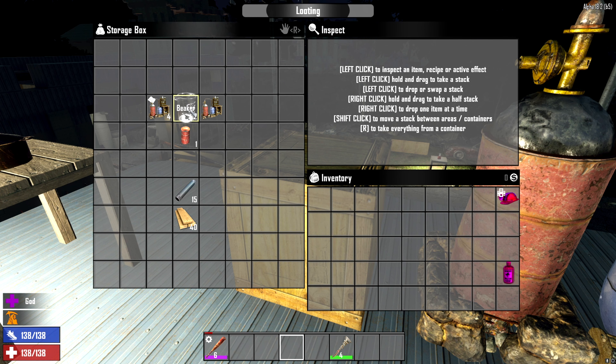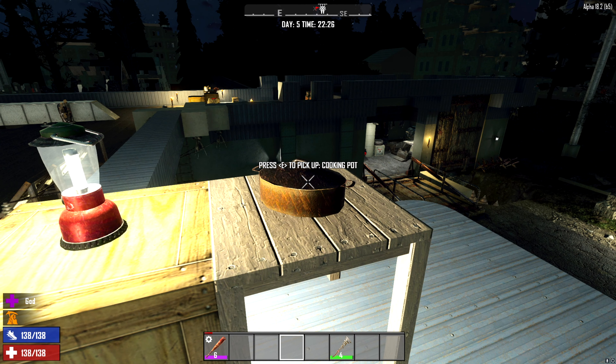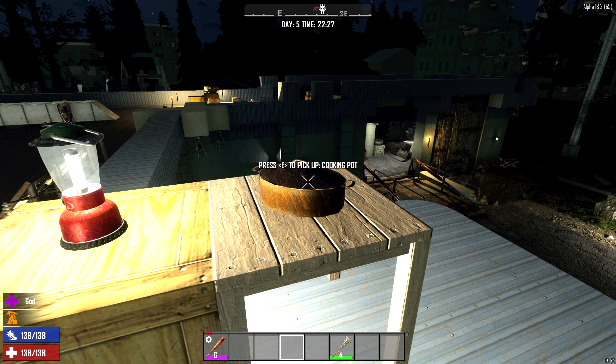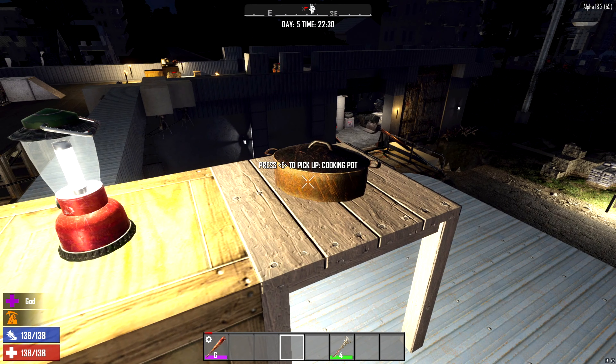I've gathered up the things you need, which is two beakers, a burning barrel, 15 pipes, and some wood. You also need a cooking pot to be able to do this. You can just find them in stoves or possibly just laying around in the world, kind of like this one.